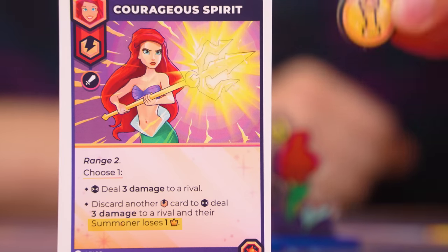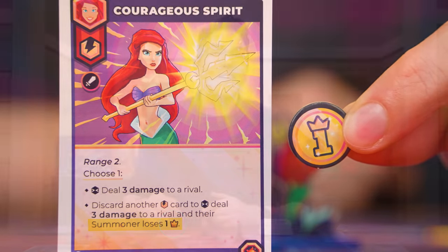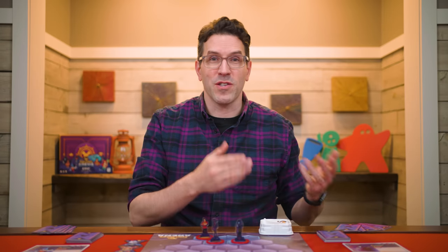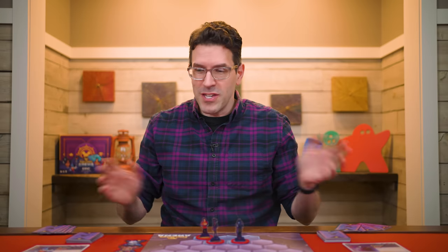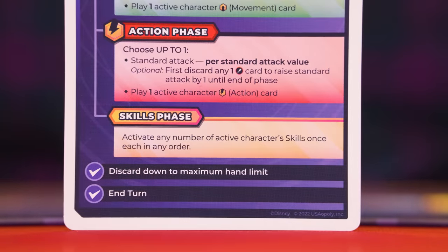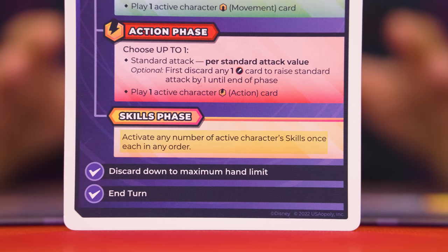Some effects will cause a summoner to lose victory points — the player just returns those tokens back to the supply. Note that you can never have less than zero victory points, so if you'd ever need to lose more than you have, you just ignore losing any extras. With that, we've covered how to play an action card and the action phase, so now let's look at the skills phase.